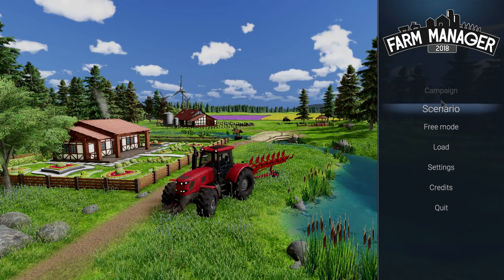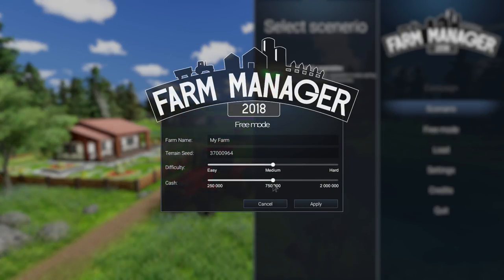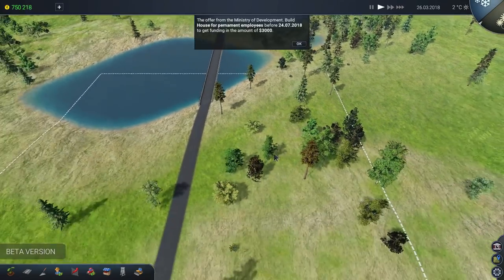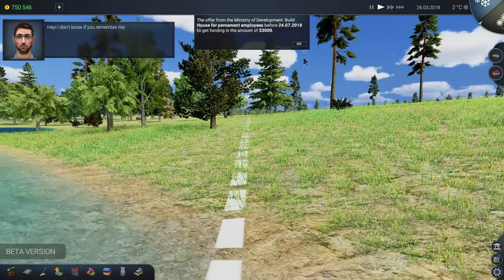There's no campaign, there's only one scenario in the game right now. We're gonna be starting our own farm. Our farm name is gonna be Twisted Stacey Treat — it doesn't really make much sense for a farm name, but that's okay. Terrain C, let's type in seed 69. That is the perfect number. We're gonna start with mini difficulty and go with a lot of cash — 100,000 is a lot in my eyes. Here we are in the world; unfortunately we seem to have a big lake, so 69 is not the best seed I've ever seen.